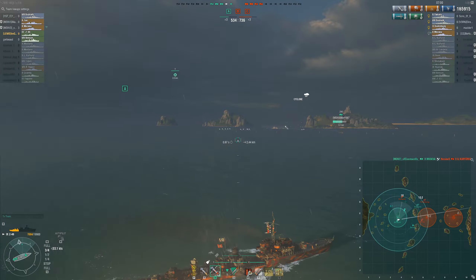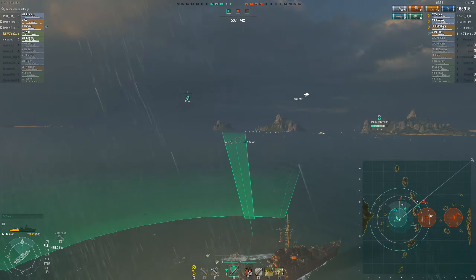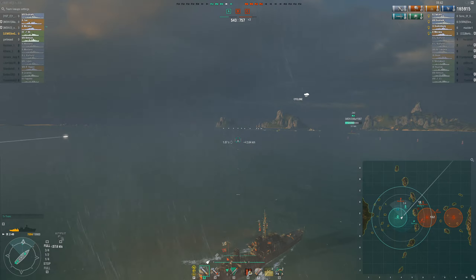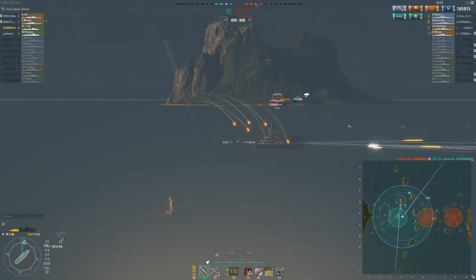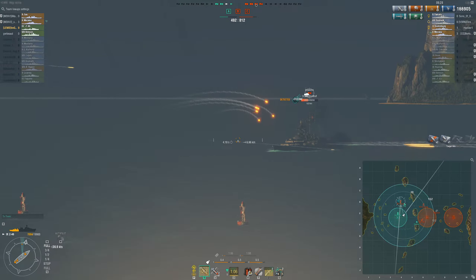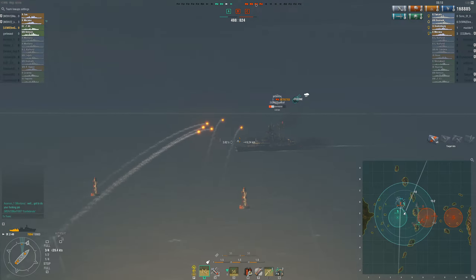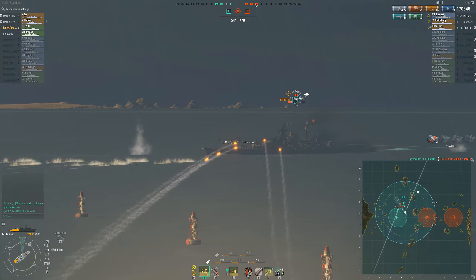We are now up in ships but there is still a Bismarck approaching from the north that is shooting our Zao and is very likely to take him down very soon. So I turn back towards him and hopefully take him down together with the Zao before it dies. The Bismarck finally appears within my detection range and I am launching my torpedoes to where I think he will be going and also start shooting with my guns. My aim with the guns is not that great here and I am barely hitting any shells, but luckily my torpedo prediction was much better and they hit his broadside.